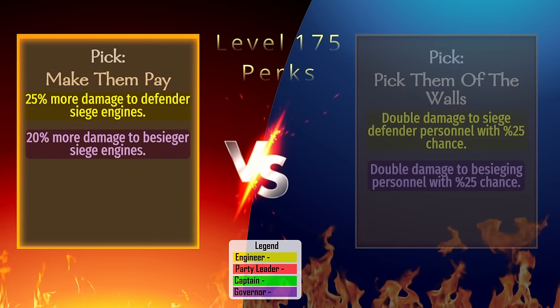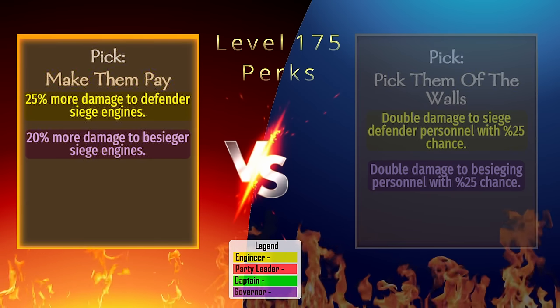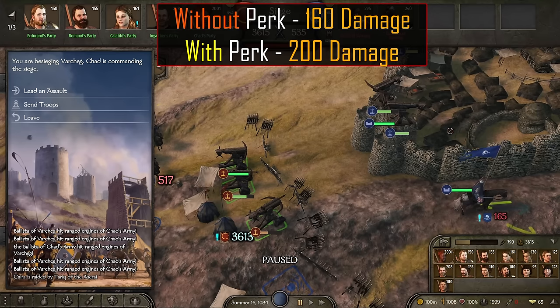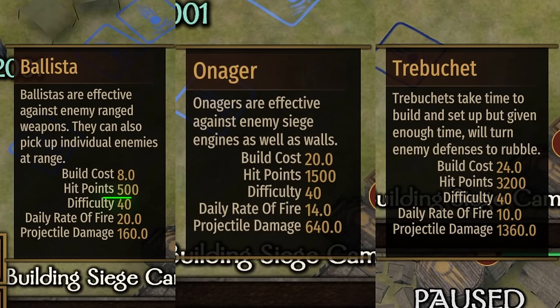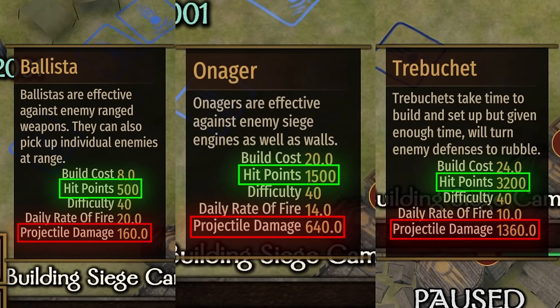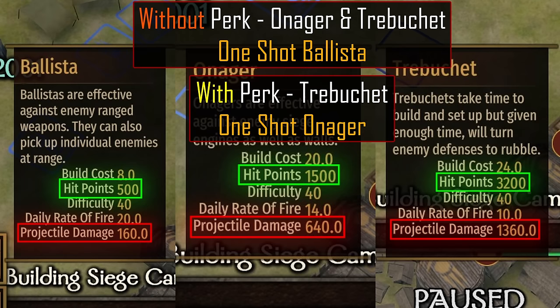Make Them Pay: This perk is tagged as Engineer and deals 25% more damage to enemy siege engines for campaign map bombardments. In testing, our Ballista were doing 160 damage to the enemy siege engine without the perk, and 200 damage with the perk, which is exactly 25%. For reference, Ballista have 500 hit points and deal 160 damage; Onagers have 1500 hit points and deal 640 damage; and Trebuchets have 3200 hit points and 1360 damage. Without the perk, Onagers and Trebuchets can one-shot Ballista, but nothing else. With the perk, Trebuchets can actually one-shot Onagers.